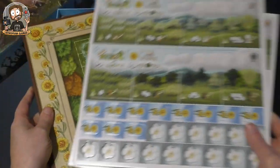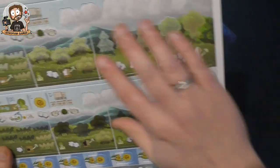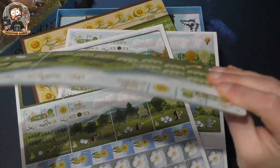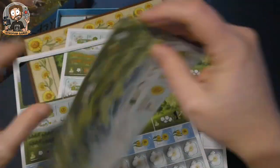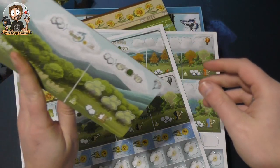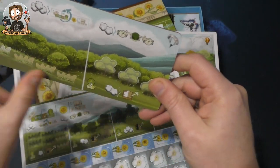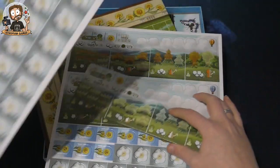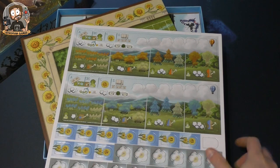Then we have some punch board — quite a bit of punch board actually, two punch boards. These appear to be the player boards. The component quality here is perfectly fine. There seem to be differences between pieces — some have a big spot and a small one, others have multiple spots. There are also what look like flowers or clouds — I'm not entirely sure.